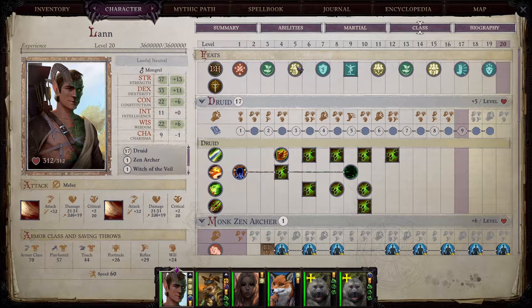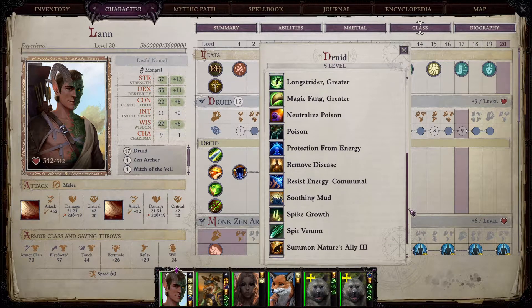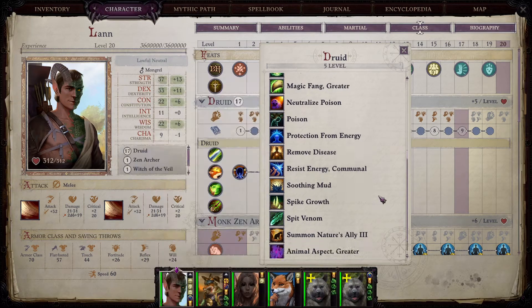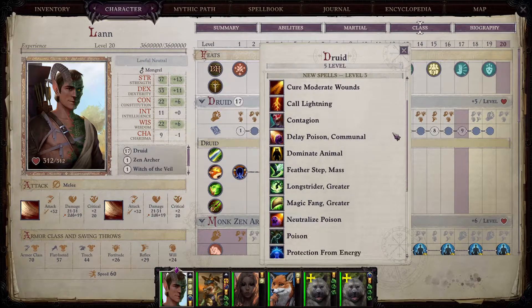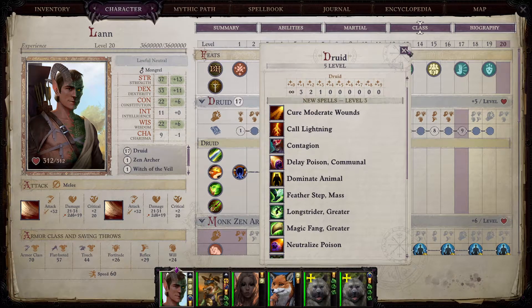Going on from here it is pretty much smooth sailing. Once you reach level five on druid you will be unlocking level three spells — this is important because you finally get greater magic fang. Greater magic fang is the equivalent of magic weapon for weapon-using characters; it boosts your attacks and you should always have it on your pets or Lann. Additionally, delay poison is very good, as is protection from energy and resist energy — incredibly good in multiple areas where enemies spam elemental attacks. I also like to take call lightning with Lann as you will go into Blackwater in chapter three.